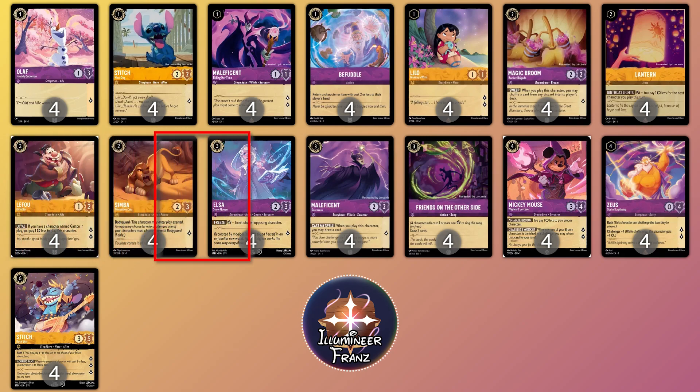4 copies of LeFou, 4 copies of Simba, 4 copies of Elsa, 4 copies of Friends on the Other Side, 4 copies of Maleficent, 4 copies of Mickey, 4 copies of Zeus, and 4 copies of Stitch Rockstar — the main combo of the deck.